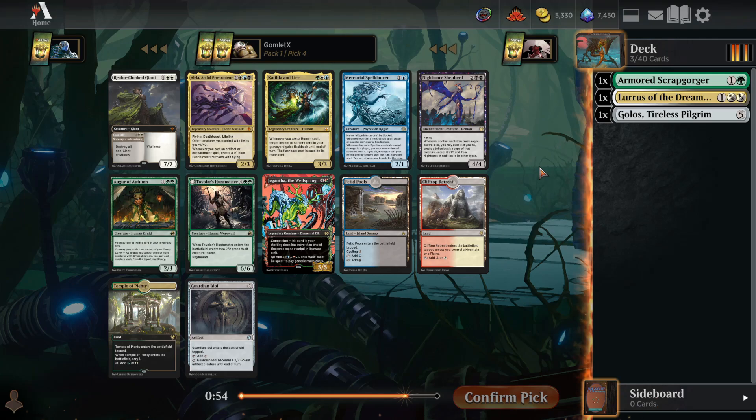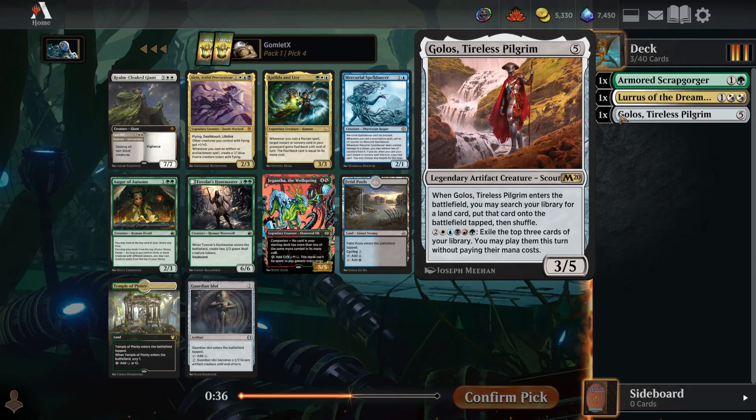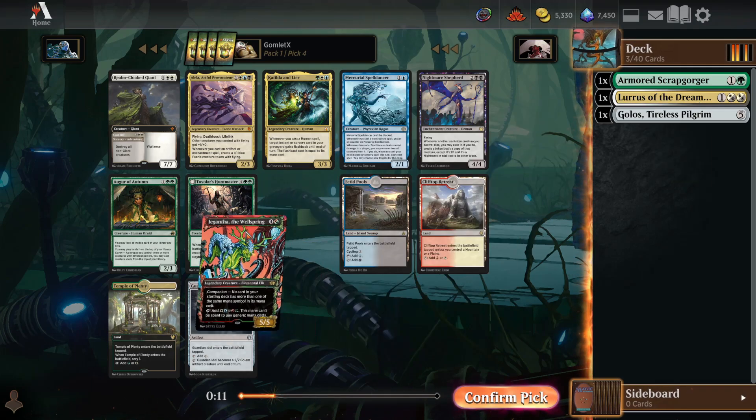Now we've got Gigantha — could try a different companion. We don't get to play Lurrus at all if Gigantha's in the companion slot, but that is a sweet companion for a 5-color deck as long as we don't have any cards with more than one of their own symbol. We can tap Gigantha to get 5 mana to immediately slam down Golos's activated ability. The 5 mana from Gigantha can only be used on colored mana, not colorless or generic costs, which is a downside, but I think it could be really sweet.